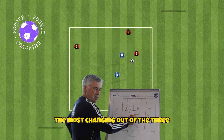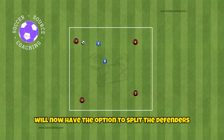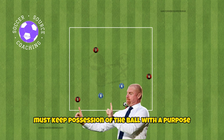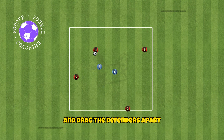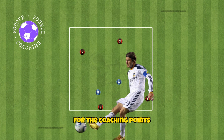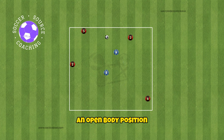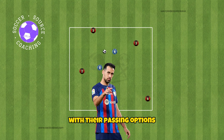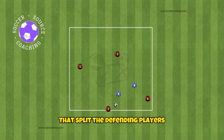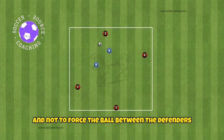The 4v2 rondo is the most challenging out of the three, as this increases pressure in the middle, and players will now have the option to split the defenders with a pass. Your players must keep possession with a purpose and drag the defenders apart, and when the gap is big enough, look to play a pass between them to a teammate. As a coaching point, reinforce that the player on the ball receives in an open body position, giving them far more flexibility with their passing options. Players off the ball should move into passing lanes to split the defending players, and the possessing team should be patient in their build-up and not too forceful between the defenders.